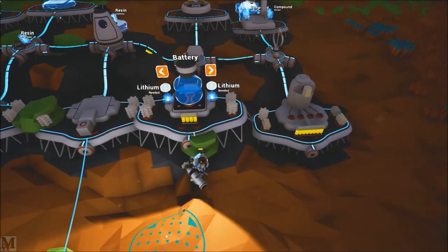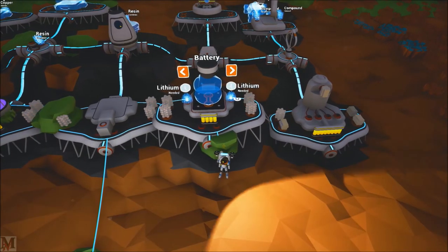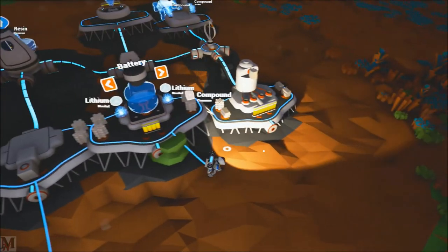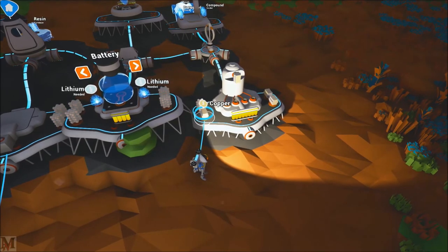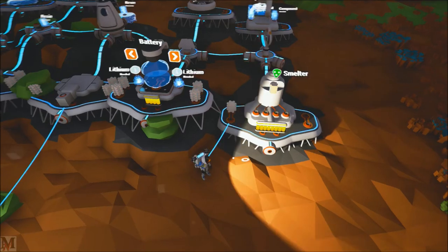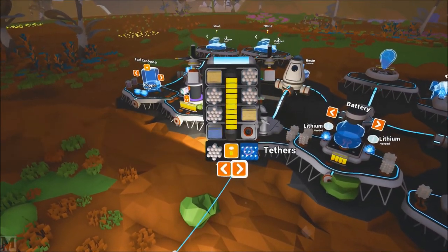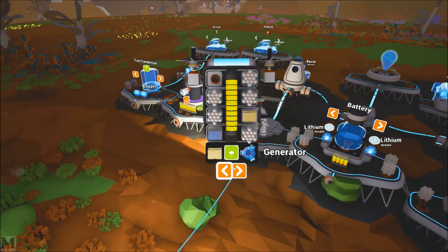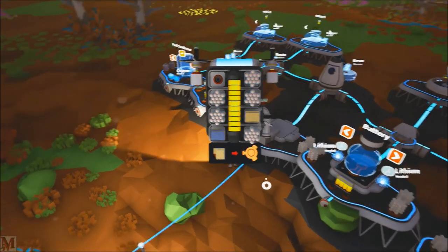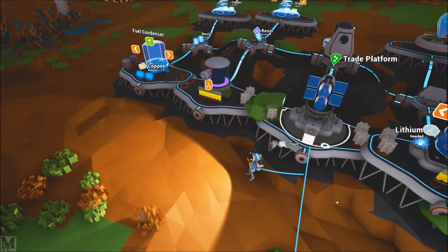We also need some copper, and as you can see I've done a little bit of harvesting — I did compound harvesting so we can make some storage. I want to grab three copper because I told you guys in the last episode I wanted to make another one of these generators. Here's another generator, and here comes our lithium.